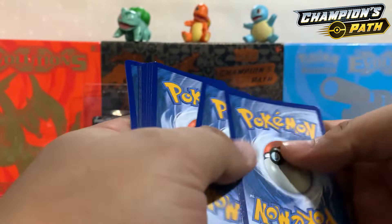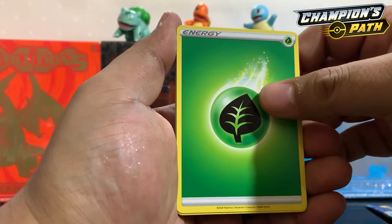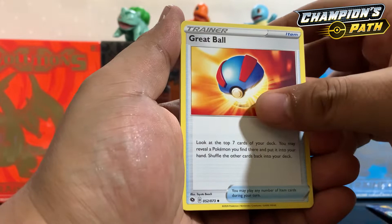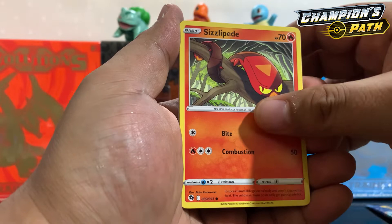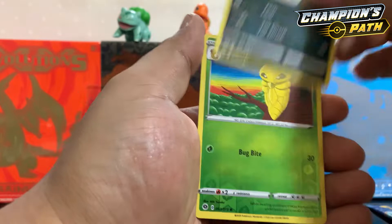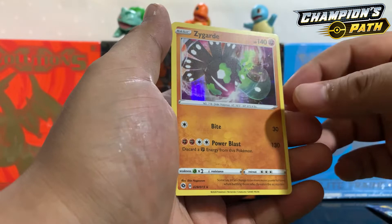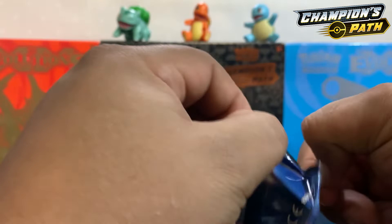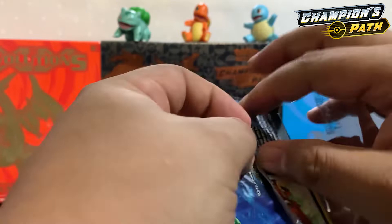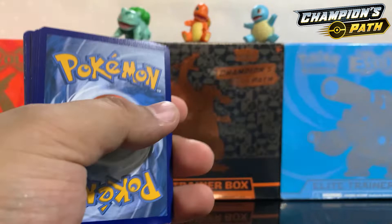Code card for you guys. One, two, three, four to the front. Grass Energy — Malamar, Great Ball, Milo, Sizzlipede, Purrloin, Scraggy, another Poké Ball, Nickit, another reverse Kakuna. Come on guys, let's hit it again — and another Zygarde holographic! Code card for you guys.